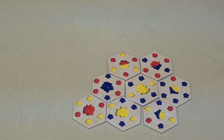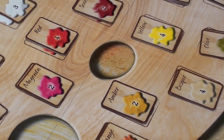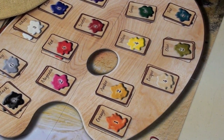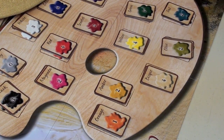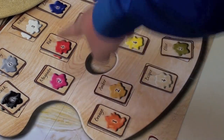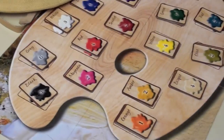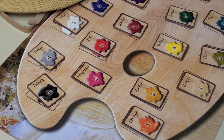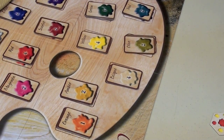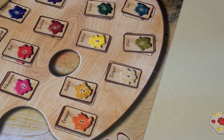You can also trade with other people, very similar to Settlers of Catan — I can say I've got a yellow, I'll trade for a red, and so on. Each card has a certain amount of points on it. You can also trade in cards to the bank: trade in three of the same color to get a black or a white, trade in a black and a white together to get gray, or trade in a brown and a yellow to get bisque.